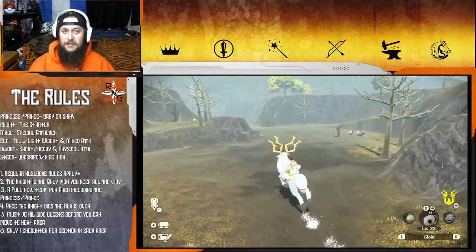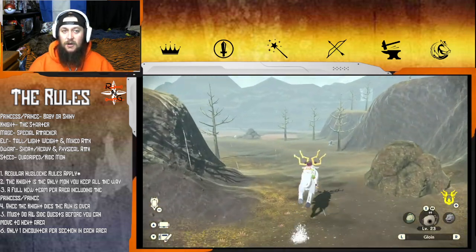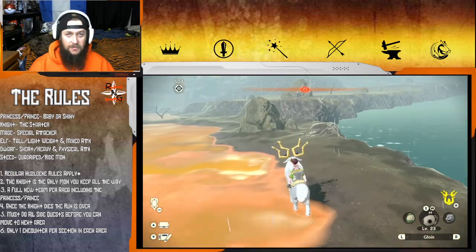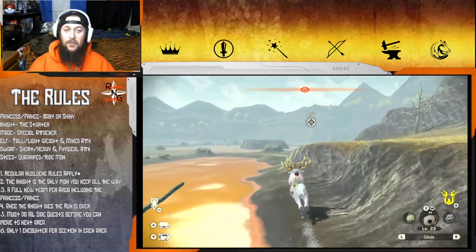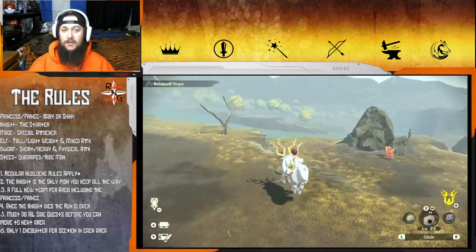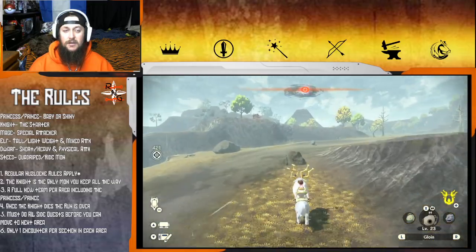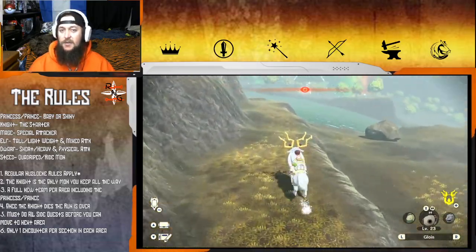So let's see - what I've been thinking, and this was kind of my original thought in the first place: for each section of this game - Obsidian Fieldlands, Crimson Mirelands, Cobalt Coastlands, all of those places - we have a brand new team per area. My original thought was every Pokemon gets replaced, including the knight, including the starter. I thought it'd be kind of cool - you have one knight who travels across the entire land saving princes and princesses. That's his goal. Kind of like a movie that just follows the knight.